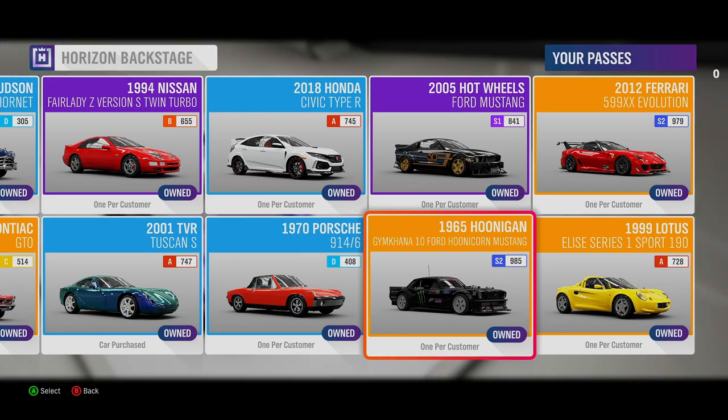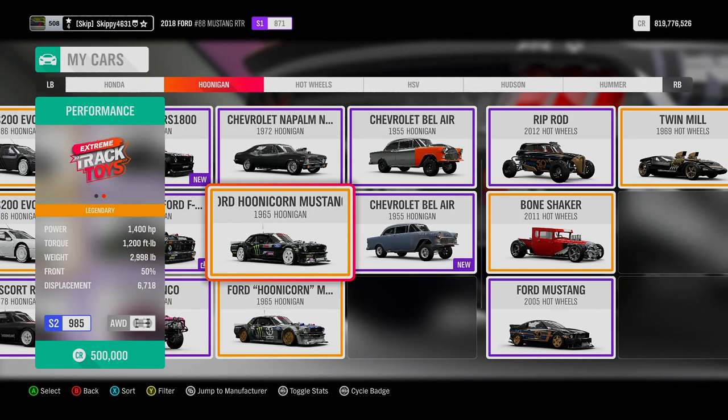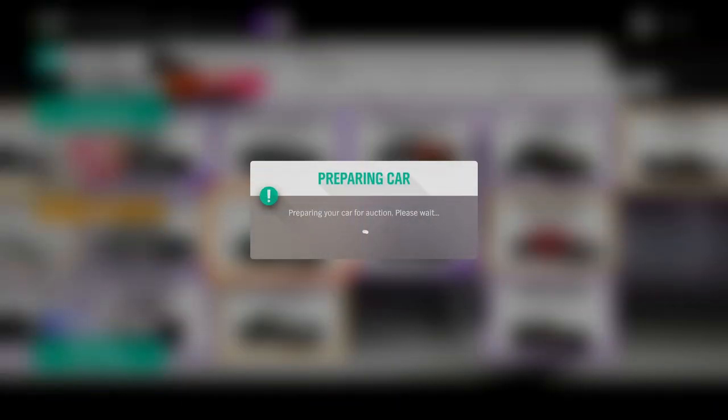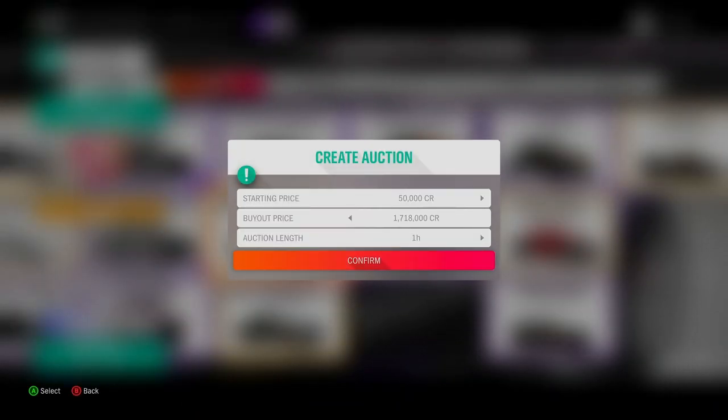Third car on the list is the 1965 Hoonigan Gymkhana 10 Ford Hoonicorn Mustang, one of two Hoonicorn Mustangs in game. Ken Block's Gymkhana 10 Ford Mustang comes with 1,400 horsepower, all-wheel drive, and sits in S2 985. It's currently worth 1,718,000 in the Auction House.